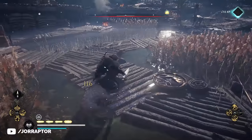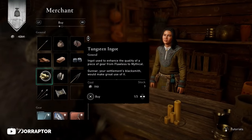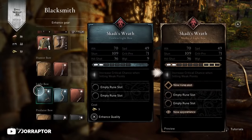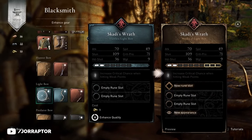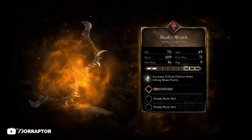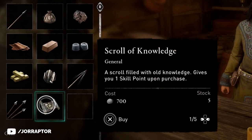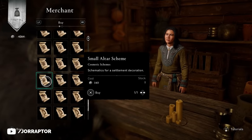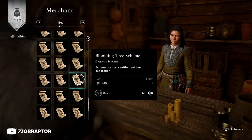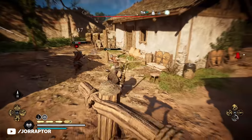Also worth noting is that at level 6 you can buy tungsten ingots — basically all the ingots needed to upgrade your gear at the blacksmith. You can also buy a scroll of knowledge for 700 silver, which gives you one skill point. There are 5 in stock, and it likely resets when the shop resets, so that's another useful way to level up in the game.